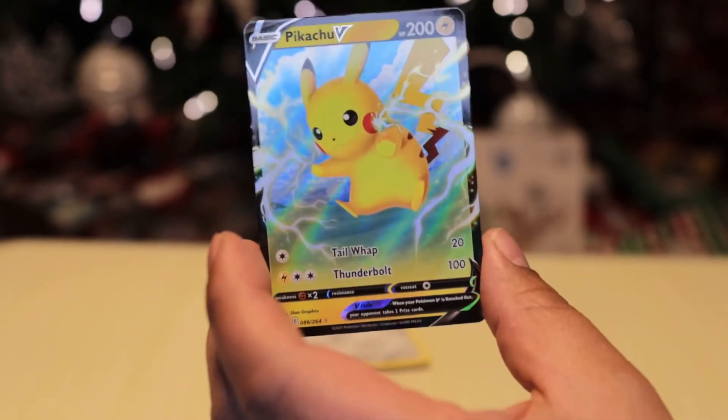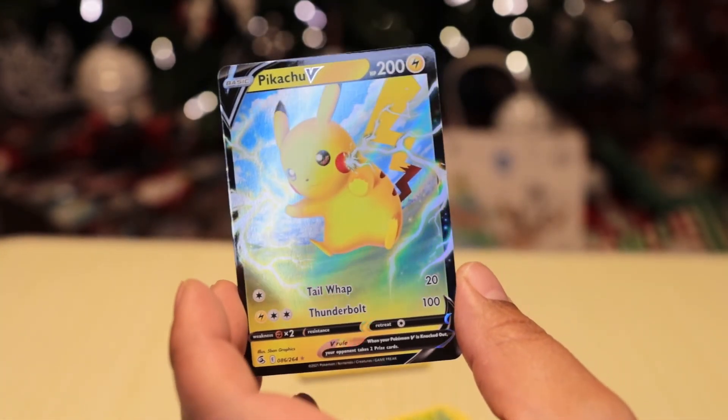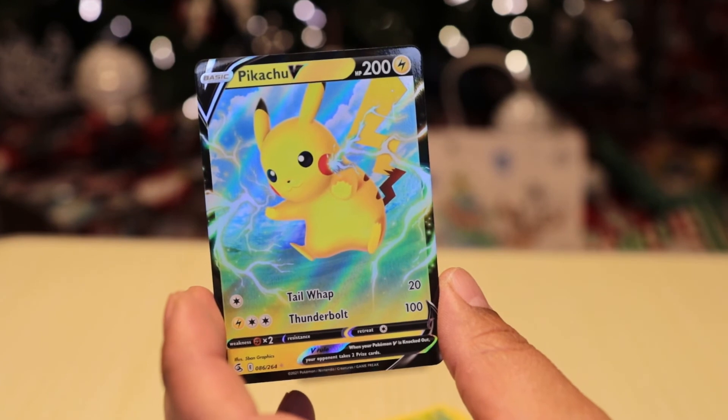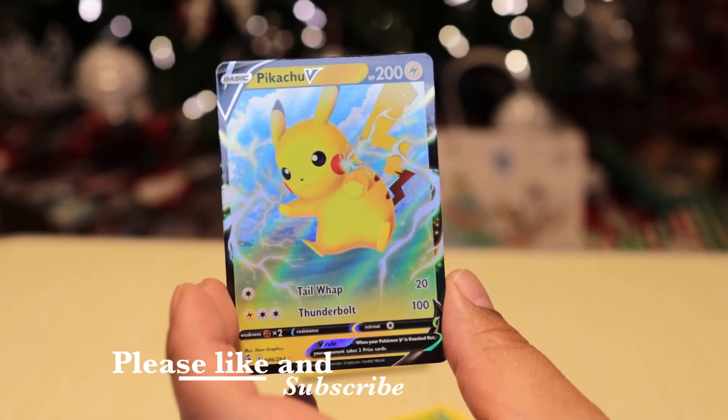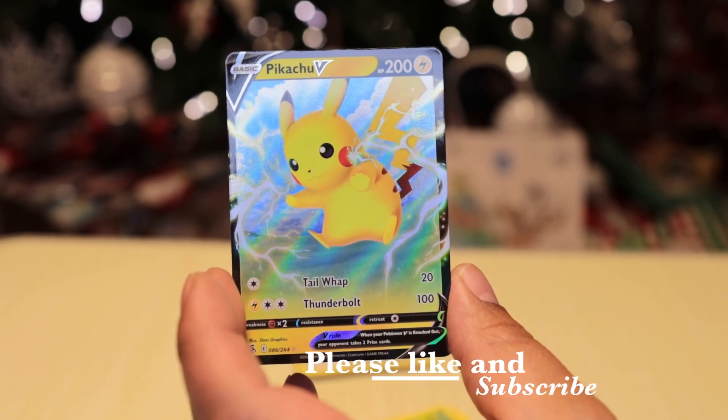It's a Pikachu V! That is awesome — look at that! I don't think we've ever had a Pikachu V. You're scared to touch it — it's so awesome. I can't stop looking at it! That's it guys, that is day number nine of 12 Days of Pokemon. We will see you tomorrow for day number 10!